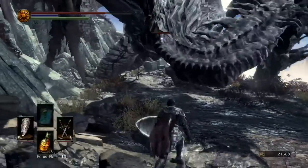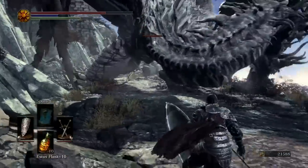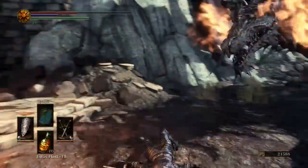From this position there are only two attacks that this enemy does that can actually hit you: its neck swipe and fire breath attacks. All of these attacks telegraph really obviously and they're very easy to avoid.